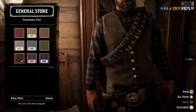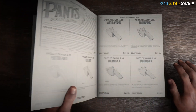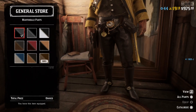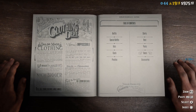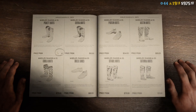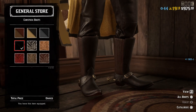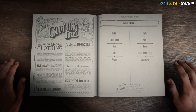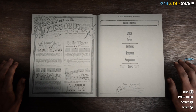For the pants I use the Martindale pants, the first option. I really like these pants. For the boots I use the Comstock boots — I really like these boots, they're also two gold but that's okay — number four, really nice boots.